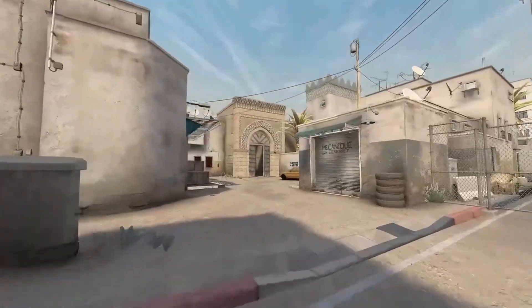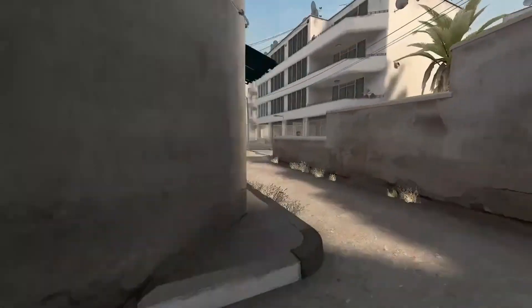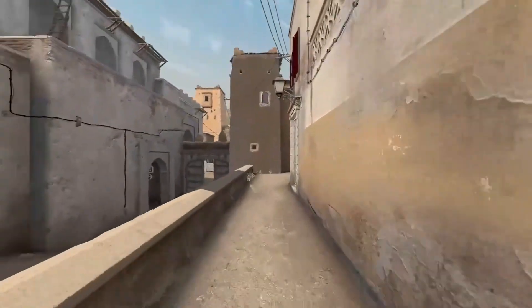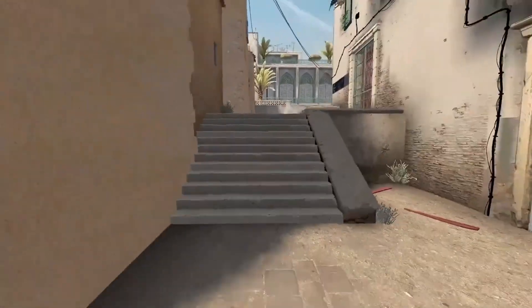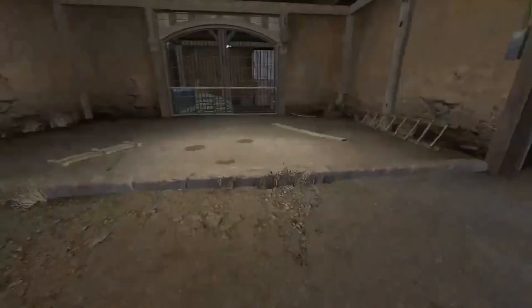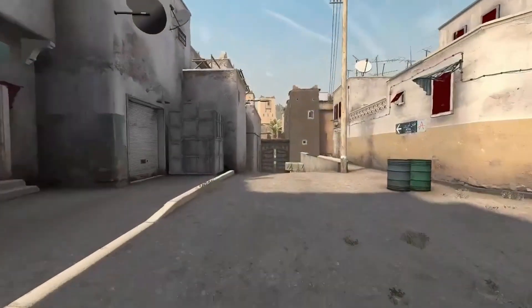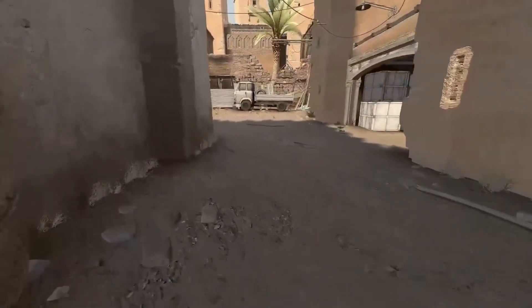The map is set in a desert somewhere in North Africa or the Middle East. The gameplay follows two bomb sites on either side of the map that the Counter-Terrorists must defend, and the Terrorists must go in and bomb them or kill every Counter-Terrorist. The map has many routes and many different strategies you can commit to, which makes it very flexible, very iconic, but also very simple to understand. There's also been lots of animations, content, and media made on this map that makes it more iconic, releasing it to a broader audience than just gamers who play these games.